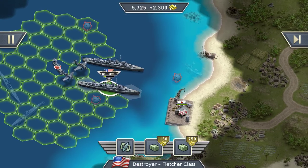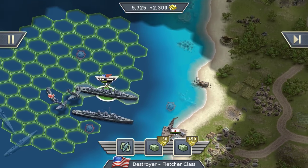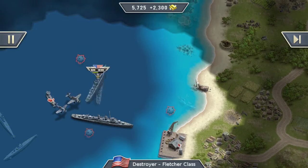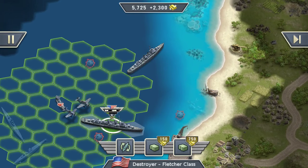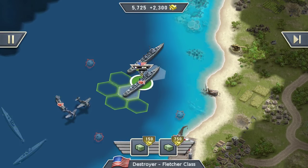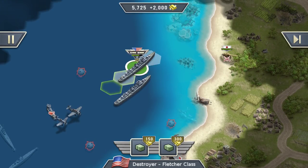He's still attacking us. We can handle another hit. That ship should also survive another hit. Are we in range to the next cannon if we move over here? Yes, we are good. That was not a good idea - resupply for 150. Both ships are damaged.